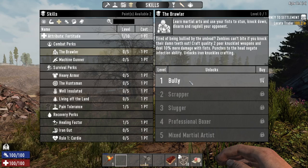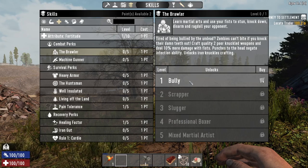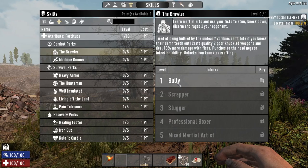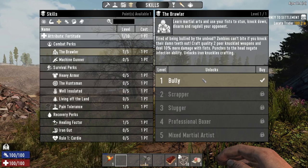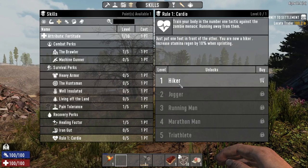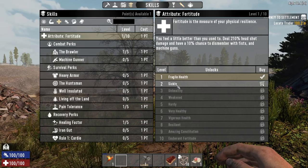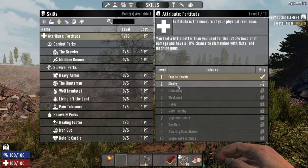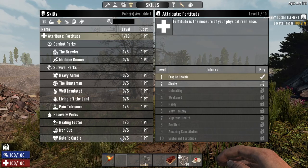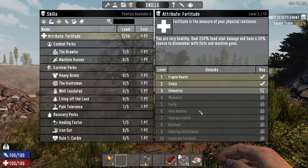Zombies can't bite you if they don't have any teeth. Craft knuckle weapons and deal 10% more damage with fists punching to the head. So we can't get infected if we knock their teeth out. Let's put a point into that — makes our fists slightly stronger. Now do we go Rule One Cardio, or put another point into fortitude? 10% chance to dismember with fists, deal 210% headshot damage. Let's try this first.